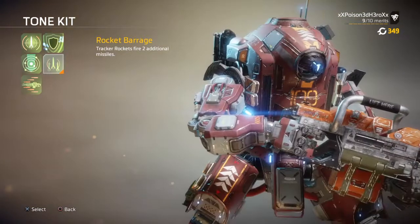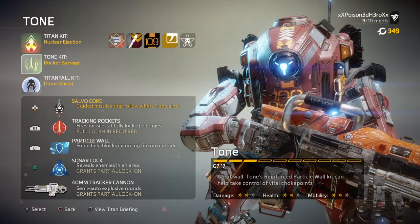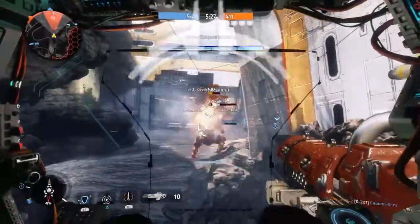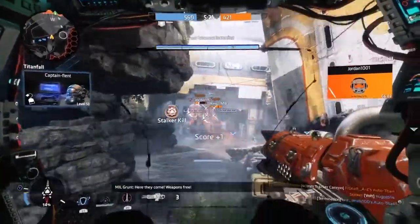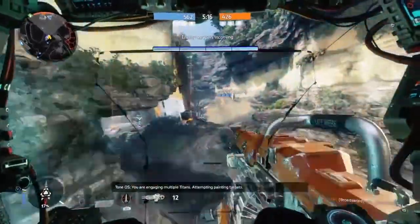Your secondary can be the P2016 as it's an all-around versatile weapon, and your anti-titan weaponry will be anything you desire as you can be both aggressive or defensive. Your boost will be map hack as it allows you to predict more effectively where the enemy team are and also helps your team. Your alternate can be the gravity star to help you get your shots to connect better and make pilots and grunts stay in one place.